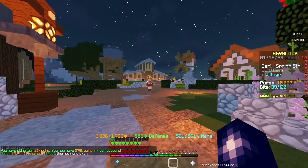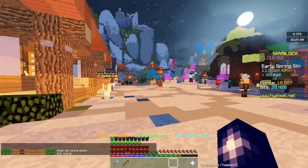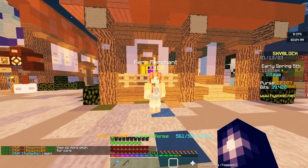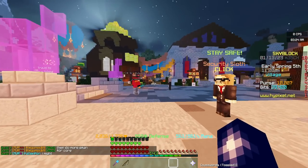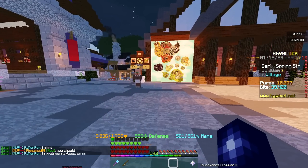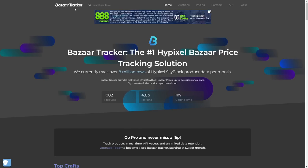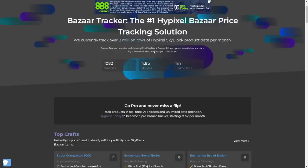Let's say you are brand new to the game and you've been farming some wheat for maybe five minutes. You've sold everything that you have to the farming merchant, you've unlocked the bazaar, you're Skyblock Level 7, and you've got 10,000 coins. So once you have the bazaar, the first thing I recommend doing would be going over to this website called Bazaar Tracker. I'll leave it in the description — it's not an ad, it's just very useful.